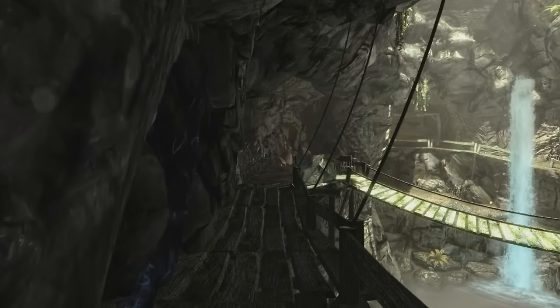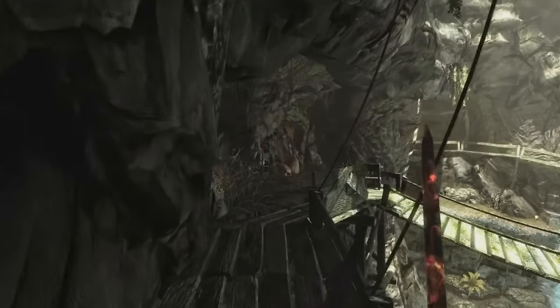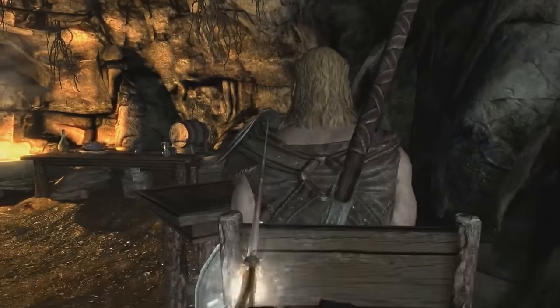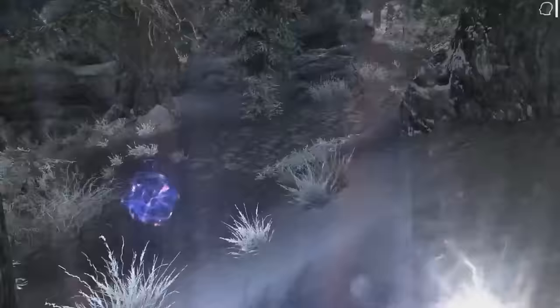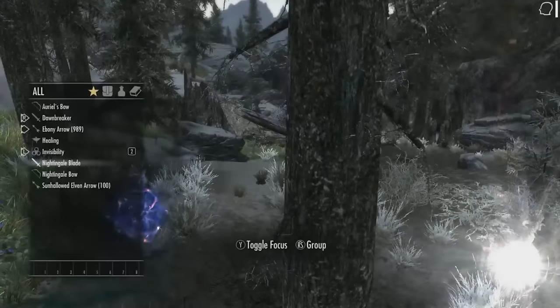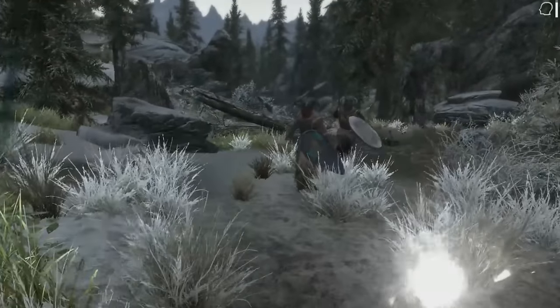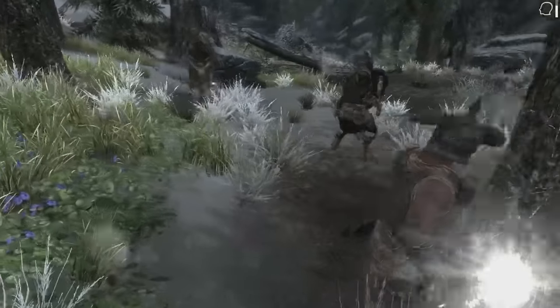For one-handed, you'll be dual wielding the Nightingale Blade and Meridia's Dawnbreaker, which combines both Daedric Princes and shows you're champion of both. Archery involves using the Nightingale Bow and Auriel's Bow, which ties into Meridia's theme of killing the undead with Auriel's Light. Light armor is used to keep your armor rating solid since you'll be wearing the Nightingale set. Sneak is pretty obvious since you are an agent of Nocturnal, the patron saint of thieves.